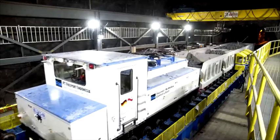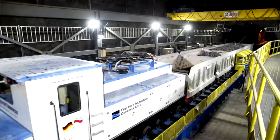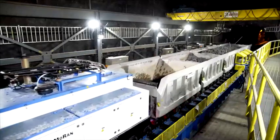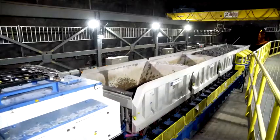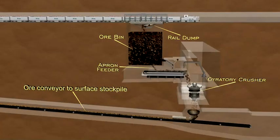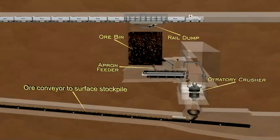Here, the ore is released from the bottom of the train cars into an ore bin and fed to a crusher where the large rocks are reduced in size. From there, a conveyor moves the copper ore to a stockpile on the surface at the mill.